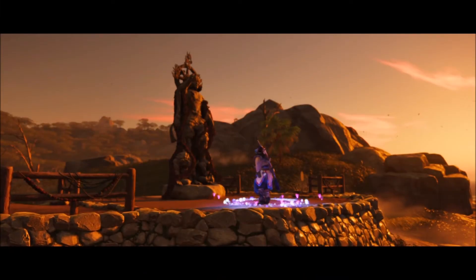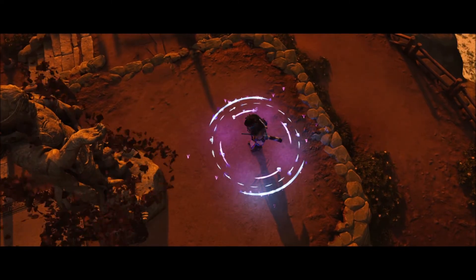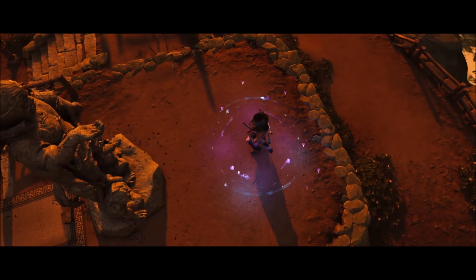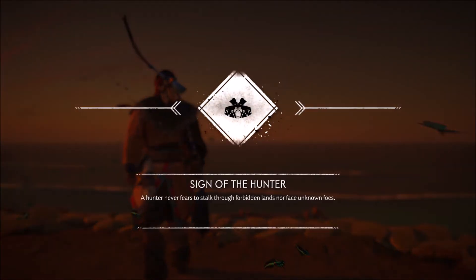Then you're going to have this cutscene, and you're going to get the new armor set that looks just like the Nora Brave armor set. Plus you get the side of the hunter headband — nice, very nice. And the Seeker's attire, so the Seeker's attire at the Forbidden Shrine.